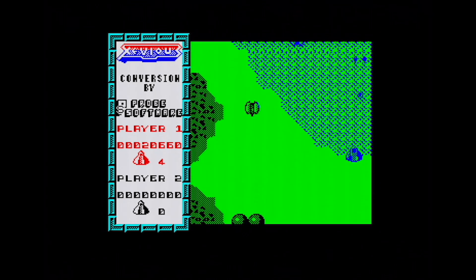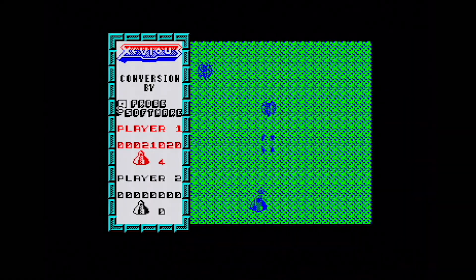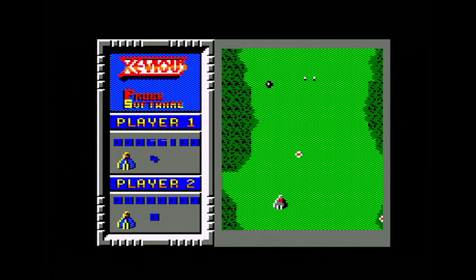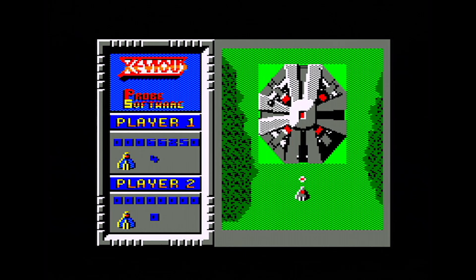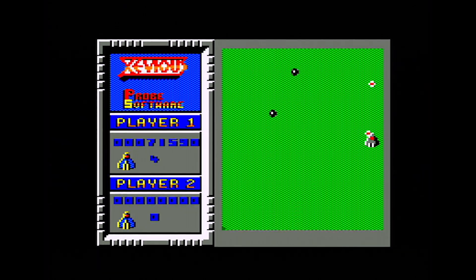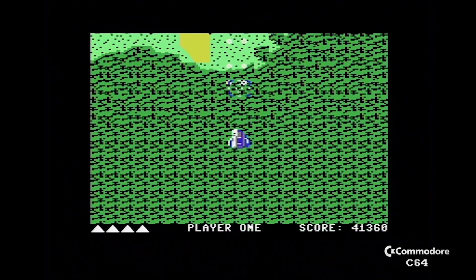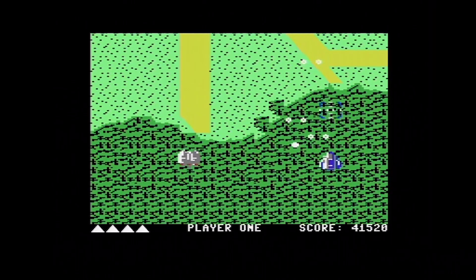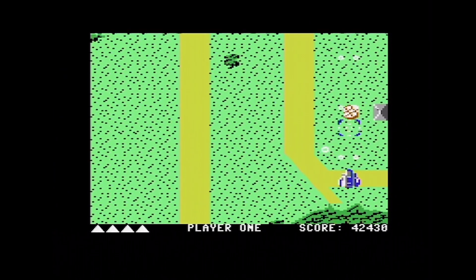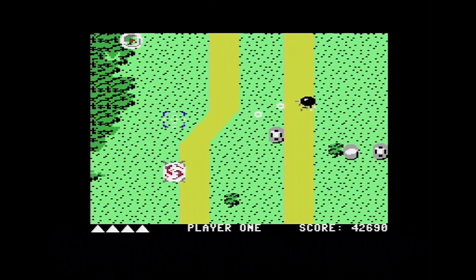It stops, says 'Player One,' doesn't say it's Stage Two anywhere, but it just loops around the same again except with more enemies. Essentially Xevious is the same thing over and over again, just getting harder. On the Amstrad version with collision detection off the game suddenly slowed down massively and a large sprite appeared — the end-of-level boss — which I tried dropping a bomb into. The problem with Xevious is that, aside from that end-of-level boss, on these 8-bit versions you see it all in the first couple of minutes.